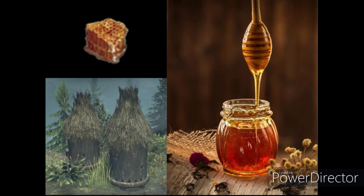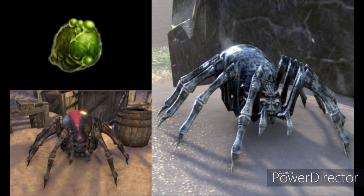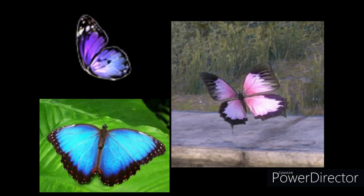Also used for drinks in ESO is honey, which is a sweetener derived from bees — you know what honey is. Next we have Scrib Jelly, which is a gelatin derived from Kwama larva, an Elder Scrolls-specific animal raised in Morrowind. Also from Morrowind, we have Beetle Scuttle, which is a cheese-like substance made from the flesh of beetles. We have Spider Eggs, which are the eggs of large spiders. We have Flesh Fly Larva, which is the larva of flesh flies — the Elder Scrolls-specific variety is a red flesh fly. And we have Butterfly Wings, which are the wings of butterflies.